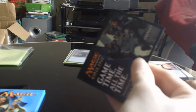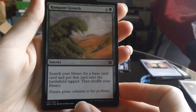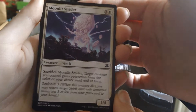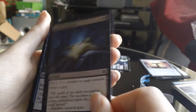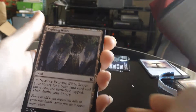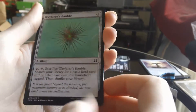Alright, two more packs of Modern Masters 2015, see if we can strike it lucky — probably not, but hey, whatever. Rampant Growth, that's a classic card, everyone's had a few of those in their decks at some point in time. Mana Leak — always a useful card. Cloud Elemental. Moonlit Strider, don't recognize that one. Instill Infection. Vaporsnag. Blades of Velis Vel. Thrive. Evolving Wilds. Wayfarer's Bauble — kind of bland art on that one.